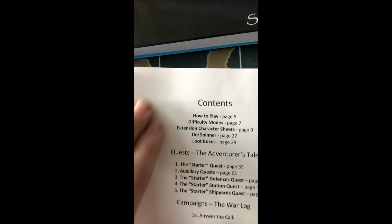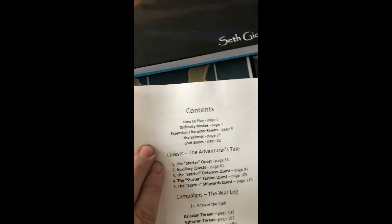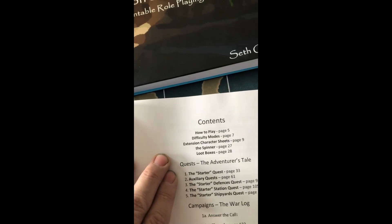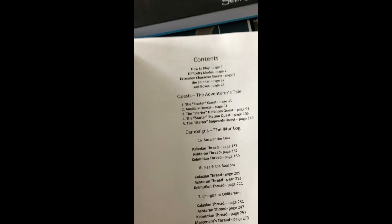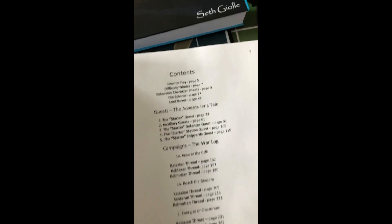The credits page is technically after the title page, then the contents page. This covers the how-to-play section as well — about 32 pages. Why go back to the old book when I can just give it to you right here?